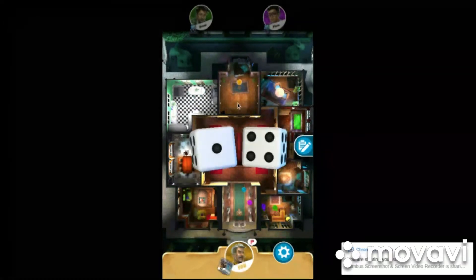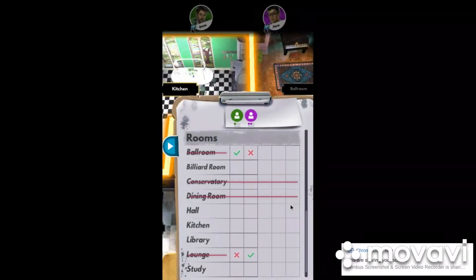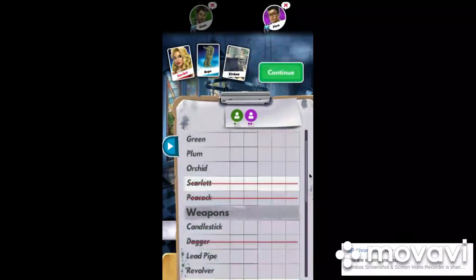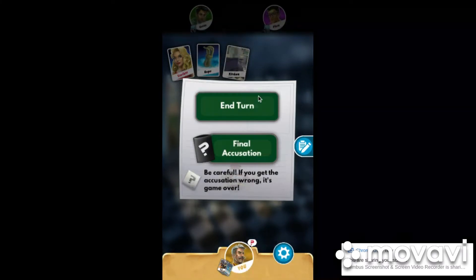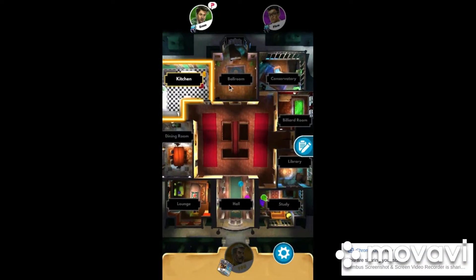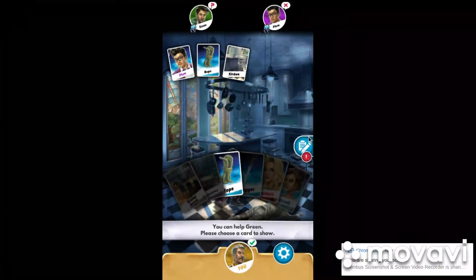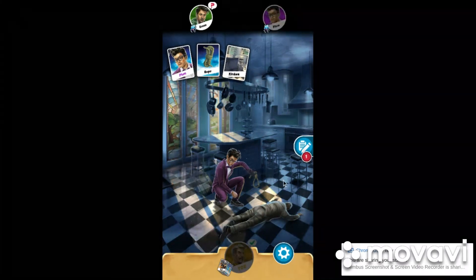I only got five. Into the Kitchen we go. I don't really have any rooms left, so I'm just trying to figure out which room it was. Both of them didn't have Kitchen, and I didn't have Kitchen, so that means it was done in the Kitchen — and that's a really good strategy. Since no one has Kitchen, there are only two cards left: the character and the weapon. I have Rope, but I don't know what weapon the other player has.